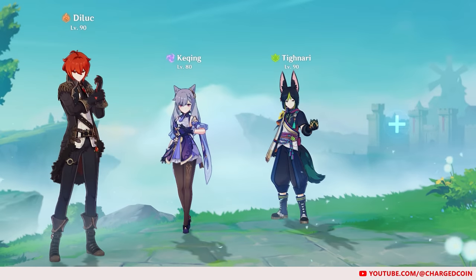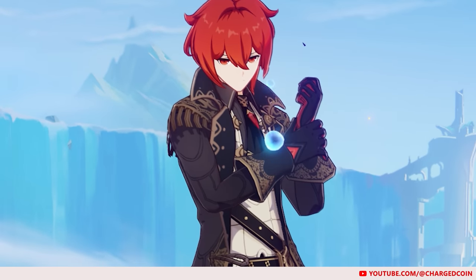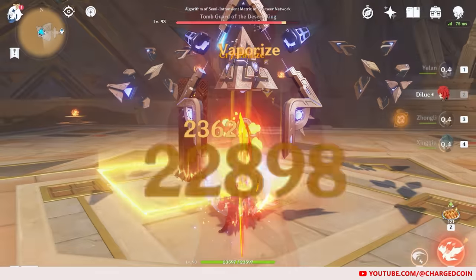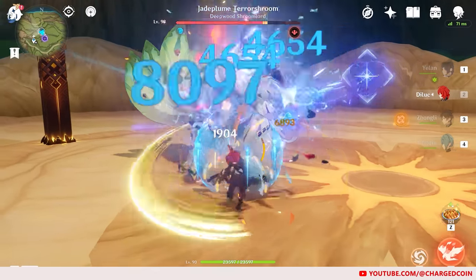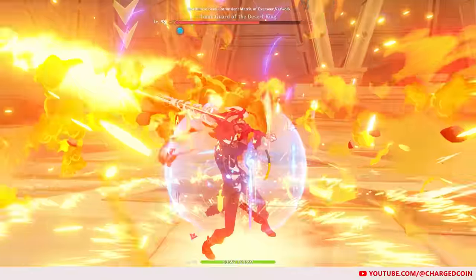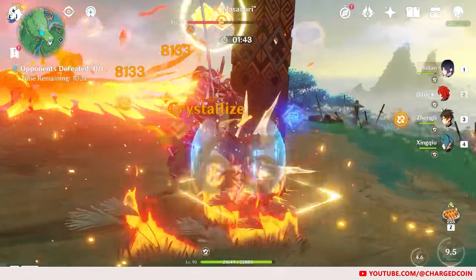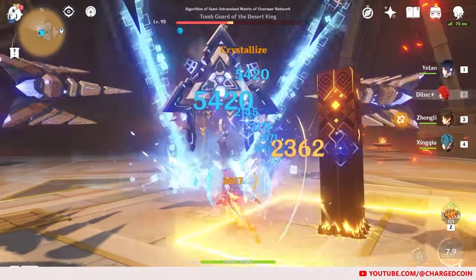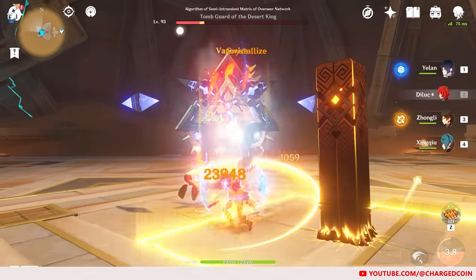Of the DPSs, we mainly have 3. Firstly, we have the Pyro DPS, Diluc. How Diluc works is that he will unleash up to 3 AOE Pyro damage slashes with his Elemental Skill. With his Elemental Burst, he will deal AOE damage to his enemies hit by his Flaming Eagle. After which, his normal and charged attacks will be infused with Pyro for a few seconds.